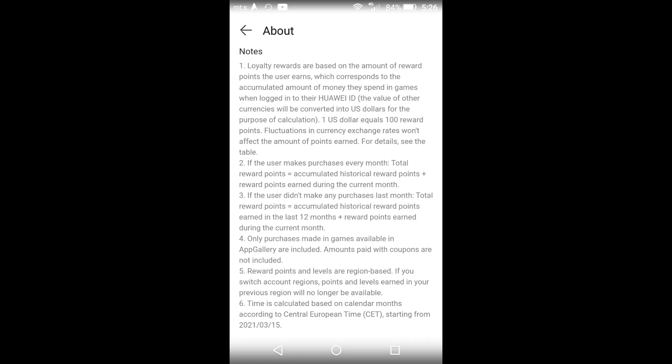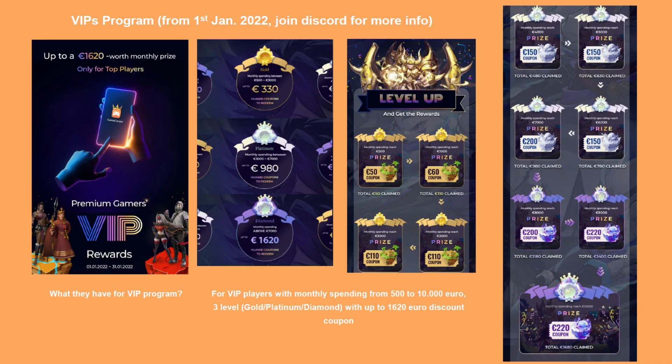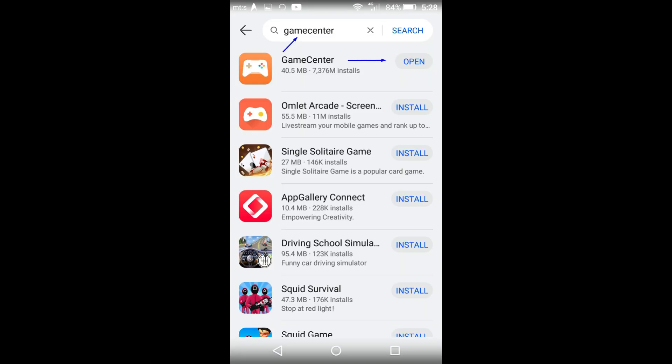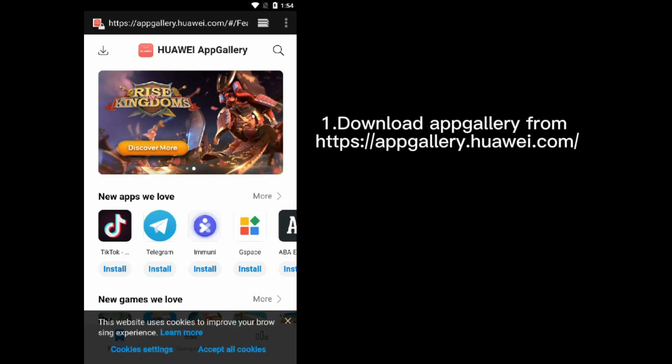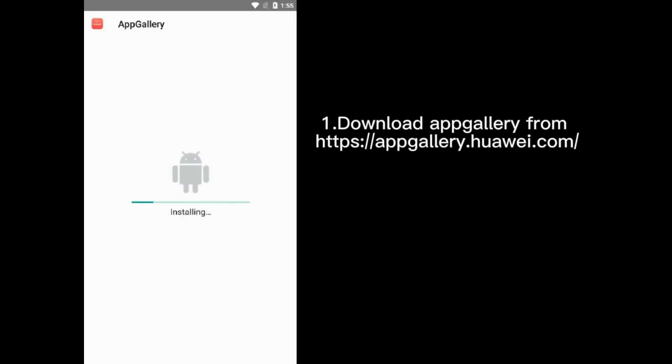You can pause the video to read the explanation more easily. As you can see there are 9 levels of loyalty rewards with many benefits. When you spend 10 dollars you will already be at level 3 in loyalty rewards. There is also a VIP program with 3 levels depending on how much money you spend. To install Game Center, type 'game center' in search in Huawei AppGallery, install it, and then go to Game Center and apply to the loyalty reward program.